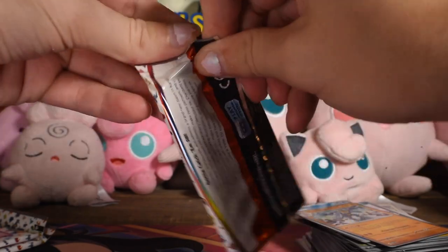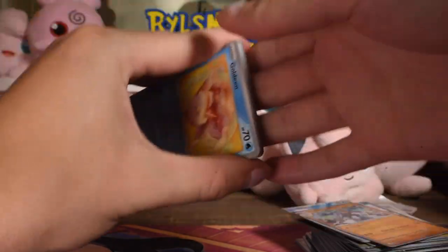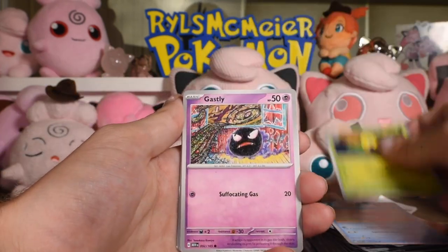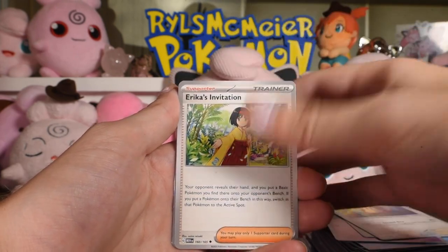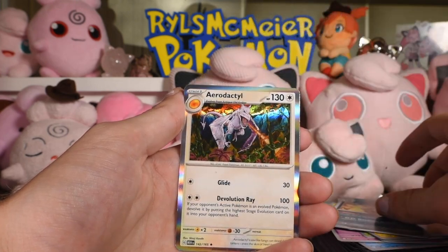I think the pull rate's pretty fair here — nothing crazy. We haven't had any massive dry spells, which is good. Goldeen, Weepinbell, Gastly, Paras, Raticate, Erika's Invitation, Magneton, Pikachu reverse, Nidoking rare reverse, and Aerodactyl as the rare.